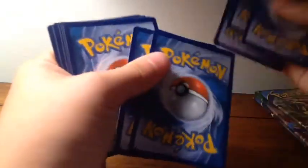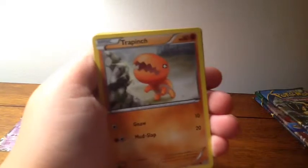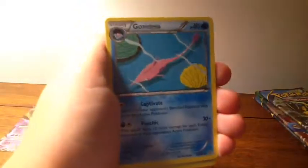Hoping if I get only one Ultra Rare, gotta hope for Ancient Origins. My luck has not been great. Got Solrock, Mudkip, Trapinch, Nosepass, Spinda, Seedra, Gorebyss, Beautifly. Reverse — there's a Weakness Policy, that's a nice card right there. And a Rare: Delcatty. Alright, so nothing great in that pack.